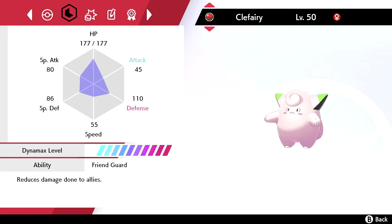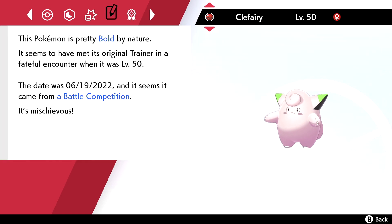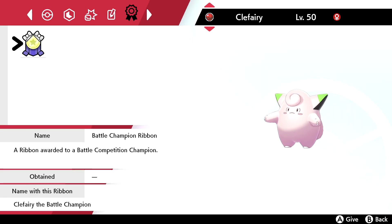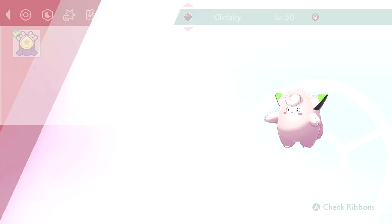And Ability: Friend Guard. Moves: Follow Me, Icy Wind, Helping Hand, Protect. And this Pokemon is Bold by nature. It comes from a Battle Competition. The cool thing is it has the Battle Champion Ribbon. So let's equip that Clefairy — the Battle Champion. And of course, it comes in a Cherish Ball.